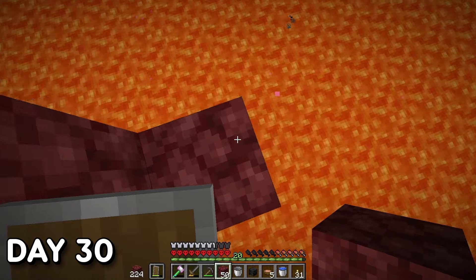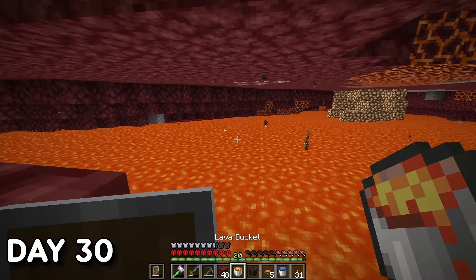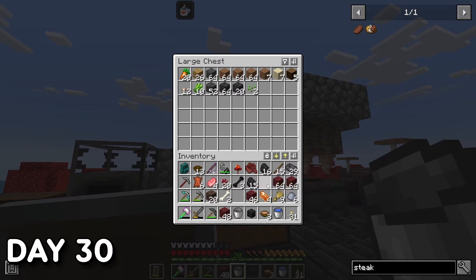Day 30. Went back to the Nether — not for anything special, just to grab some lava since the Nether floor is covered in the stuff. I then started melting down the cobalt I'd gathered from the previous two days and started getting my plate armor sorted.